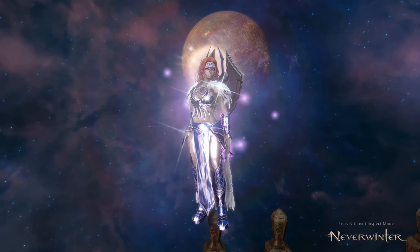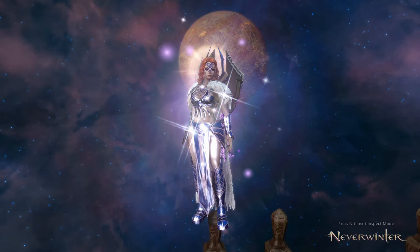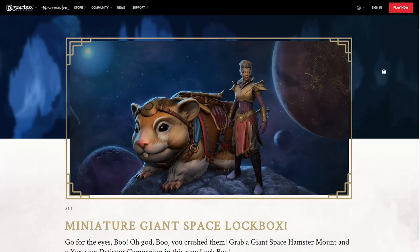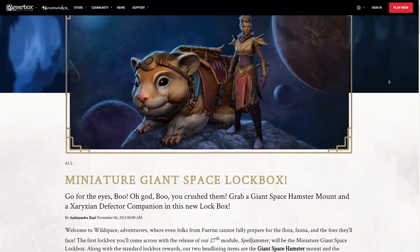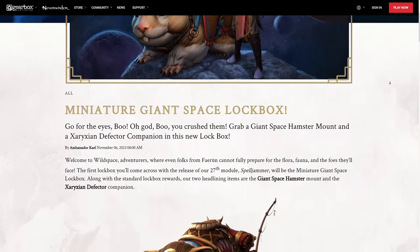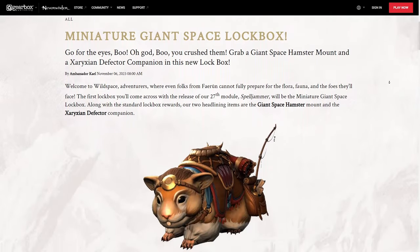With module 27 launching tomorrow, we are getting a new lockbox. That is the usual way of things — two lockboxes every module. This one will adorably contain a giant space hamster mount. Let's have a quick read through the blog. This is coming out tomorrow, replacing the older lockbox, but you'll still be able to obtain those from the auction house.